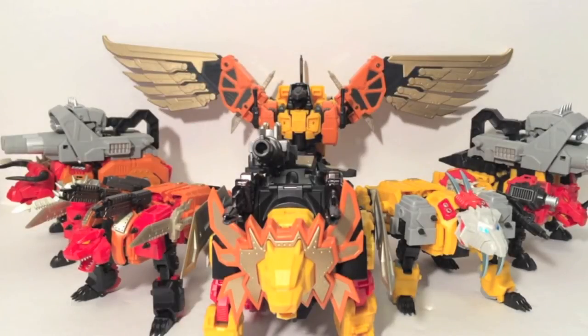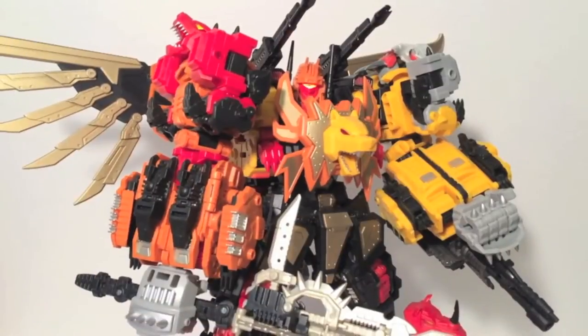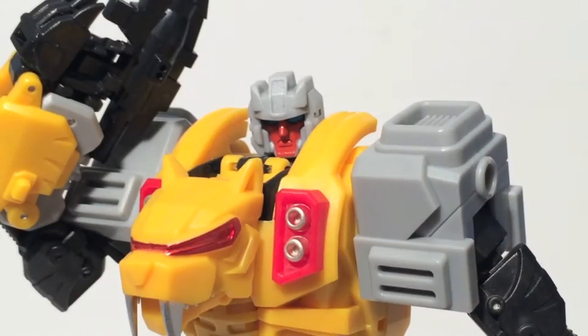The Feral Khan Mercenary Squad has a new assignment. They must learn how to combine and form Feral Rex. The Surveillant watches from afar. However, when the battle escalates, Felesaber adds his power to the Feral Khan team.